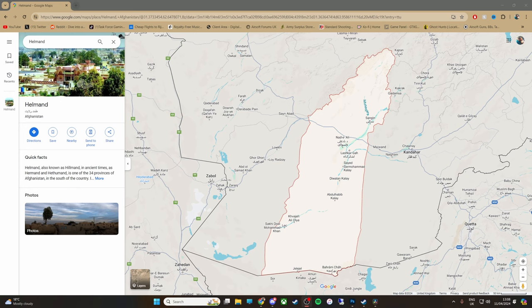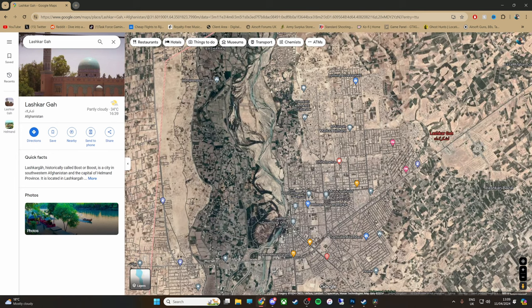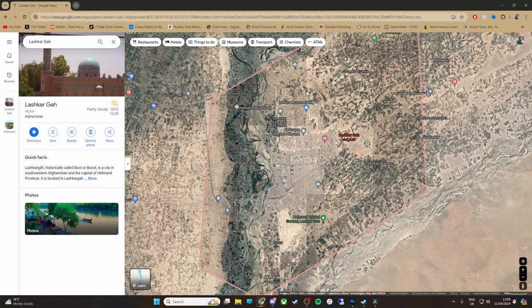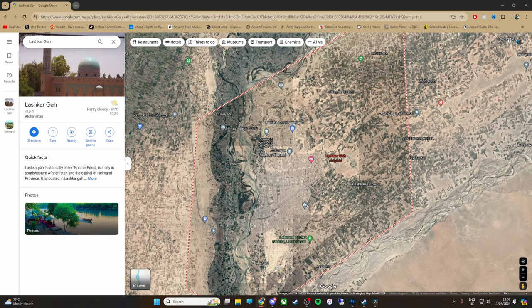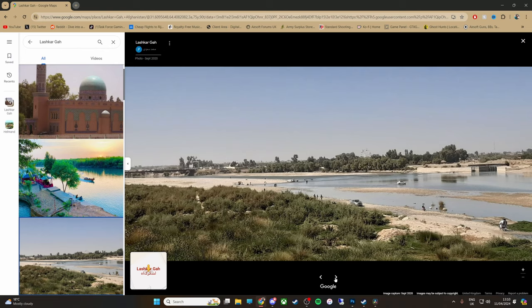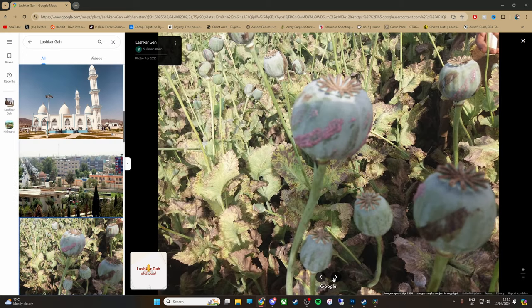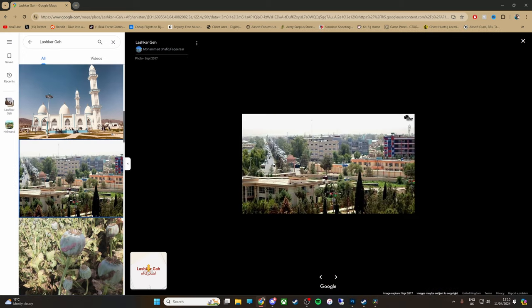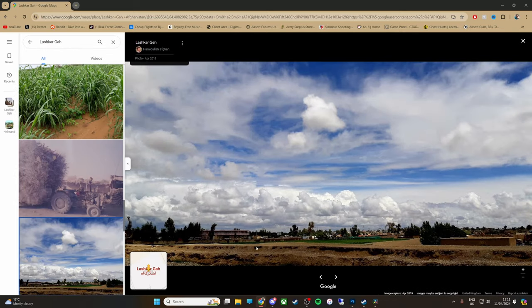Alright, so this is Helmand Province - this is Lashkar Gah, this is where the stuff is taken from. You can see the river that runs through it - it's the same river that we've got. When we were looking for inspiration, you can actually go into Street View, but the Google van doesn't quite make it around Afghanistan very well without having some issues. So you do get phone pics off people. This is the sort of thing you get - a lot of brush, a lot of sand, all around Helmand Province. The city has two main roads going all the way through, like ours - a bit more green than you'd have expected, which explains the green, but look how flat it is.